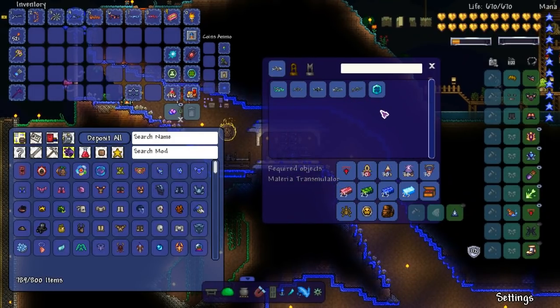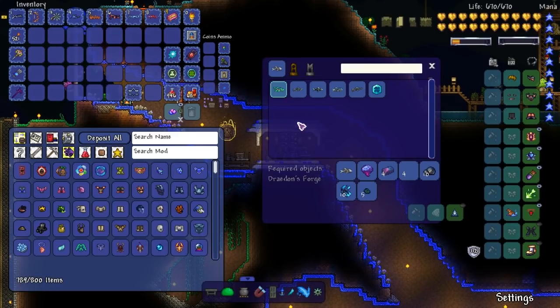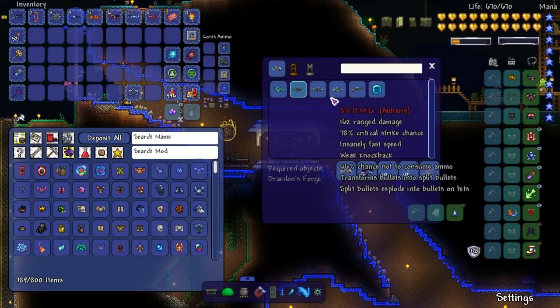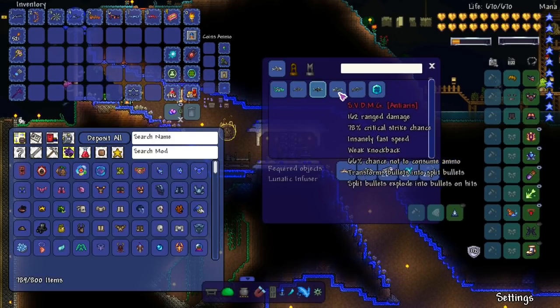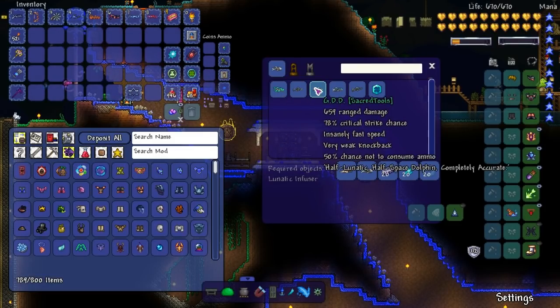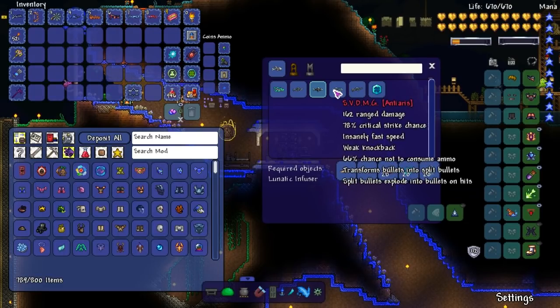Let's see what we can do with the SDMG. We can make the SDFMG — wait, not yet. There's also the Svante Tech, or the spawn technical. This weapon was one of my favorites. So we've got SDFMG, GDD, SDMG, SVDMG — feels like I'm at the eye doctor's office reading letters off a chart.